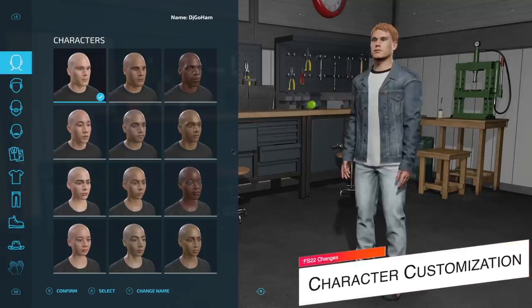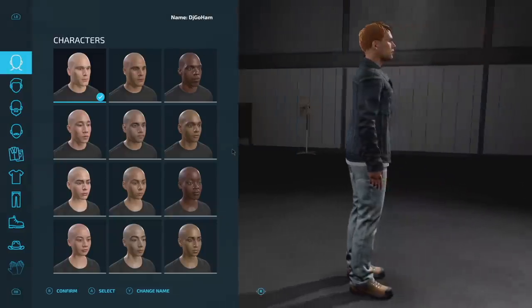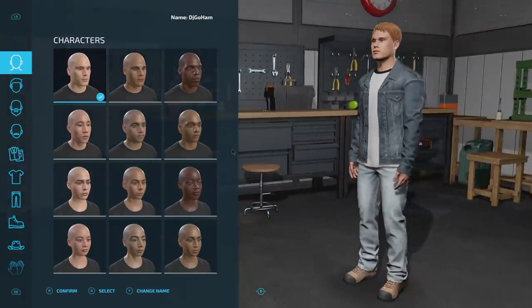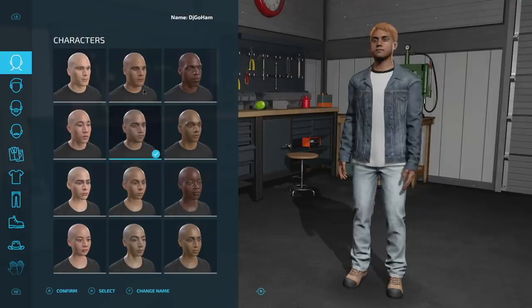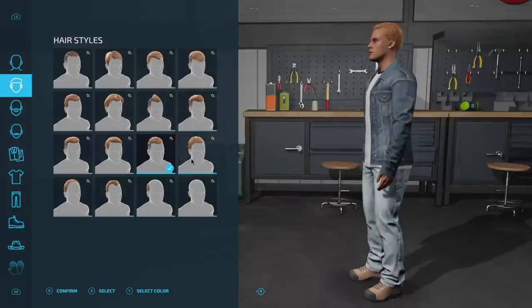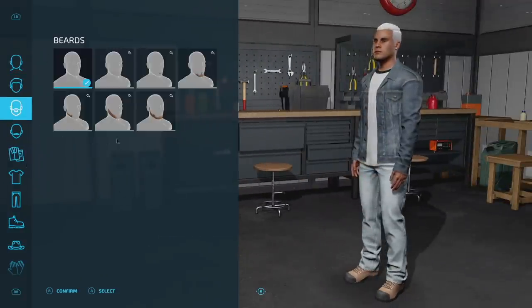At number 12 we have character customization. In Farm Sim 19 we only had a couple different characters to choose from and only a few different shirt colors, a vest, hat, sunglasses, things like that. Here things have been changed dramatically. You've now got 12 different people that you could choose from, a ton of hairstyles, and you can even change the color of them.